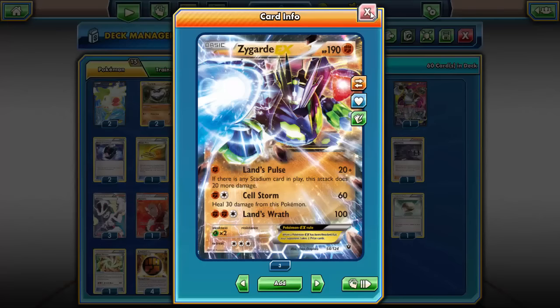Zygarde EX has 190 HP as opposed to the normal 180, so it's already a step up from other EXs. It's kind of just a better Lucario in my opinion. It has three attacks: one for one energy, one for two, one for three, and they all hit for generally the same amount. Land Pulse does 20, plus 20 if there's a Stadium card in play. Cellstorm does 60 and heals 30 from this Pokemon. Land's Wrath does 100. You don't necessarily get the draw support from Lucario, but you get extra bulk and the freedom to use a little extra colorless energy if you want to.